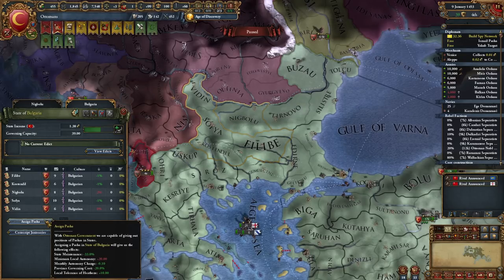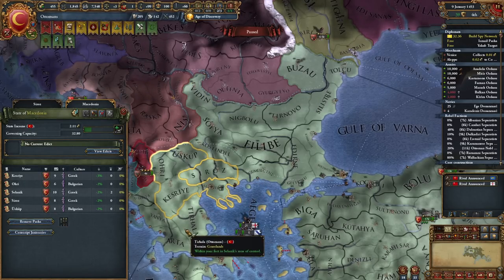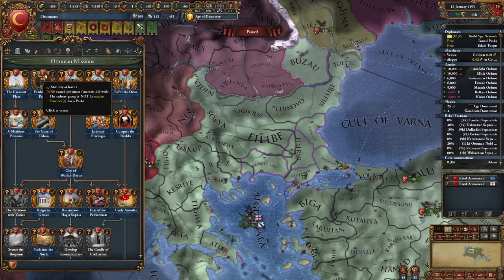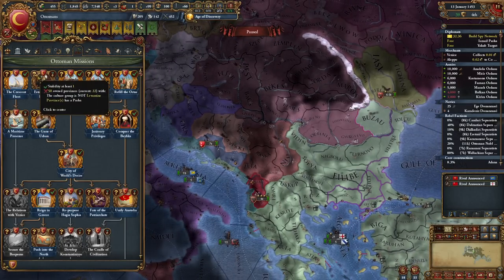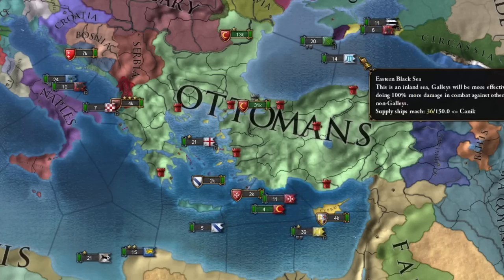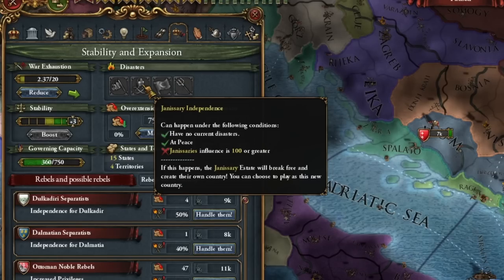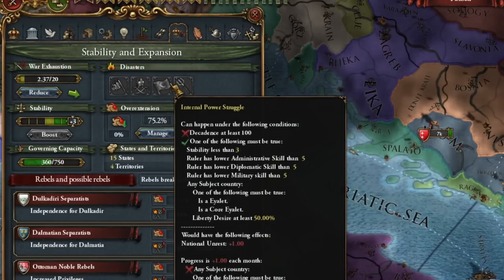As part of the test I will also assign a Pasha — I'm not sure if this is the right way, because we will have increased autonomy in provinces. Perhaps you'd have to wait until you have most of the area conquered, to have a total of 50 provinces to assign at once — right now I only have 22. Not even 10 years have passed and basically all core Ottoman territories are captured.